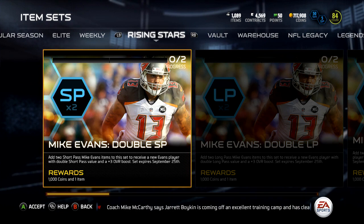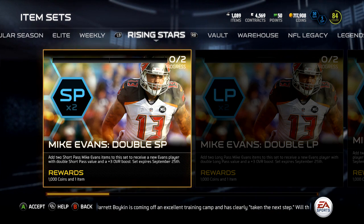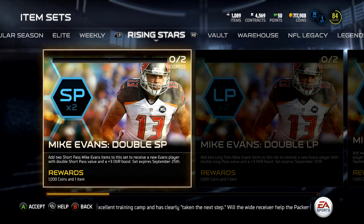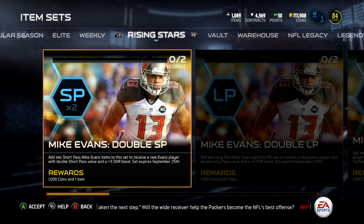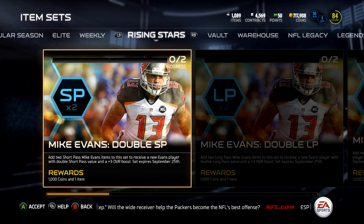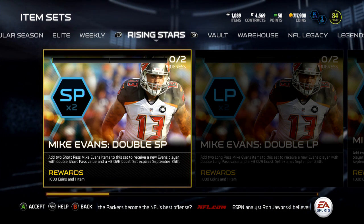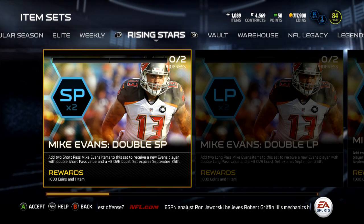The next thing is the first Rising Stars collection. I don't know — this is okay if you really want Mike Evans, but I don't have any desire to get him. I did have a bunch of Mike Evans cards and kind of wish I would have saved them for this. You get 1,000 coins for doing this, so if you really want Mike Evans or have two laying around, you may want to do it. He goes up by three overall if you complete it.